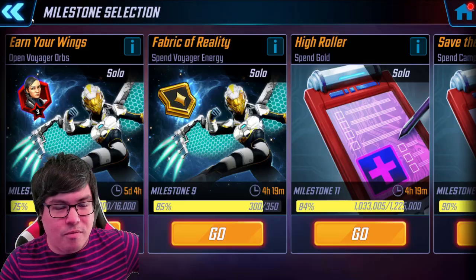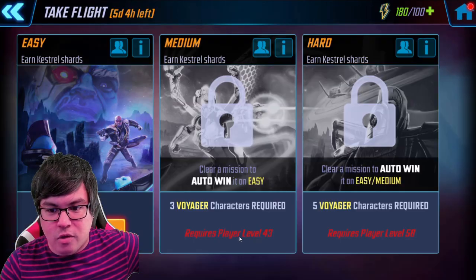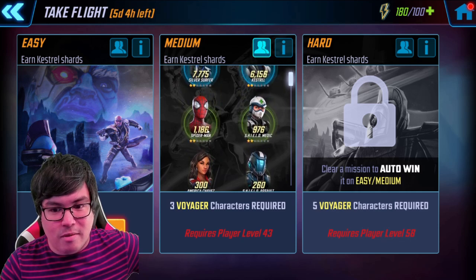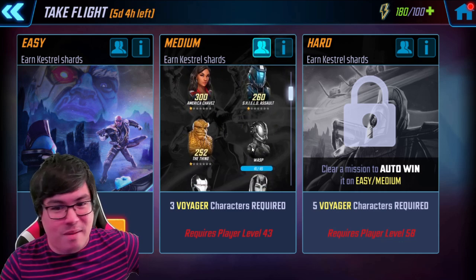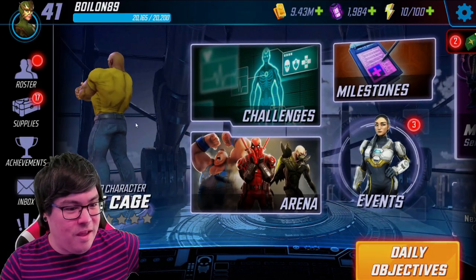I just wanted to give you guys this update. I'm not going to get the Nick Fury costume — I don't even have Nick Fury on this account anyway. But we're doing not too bad so far and I'm quite pleased with the progress. Hopefully when I unlock medium difficulty — I do have two Voyager characters and I'm not sure what I'm going to do there. We're actually four shards away from unlocking Wasp, so we'll see. Anyway, that's the end of this update — I'll bring you another one soon.